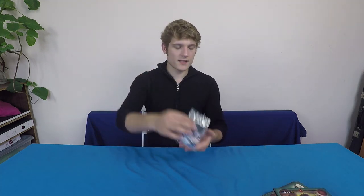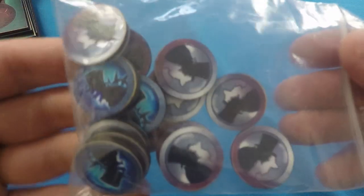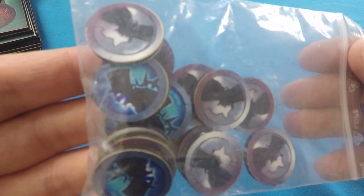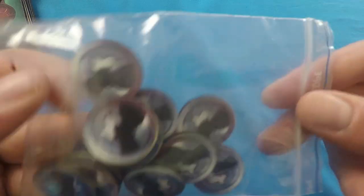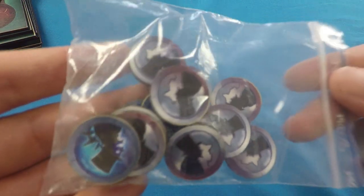These are citizen tokens. You can see that the token shows good citizens on one side and evil mechanized citizens on the reverse. You won't use the mechanized citizens in the competitive mode.